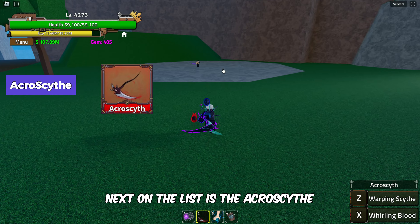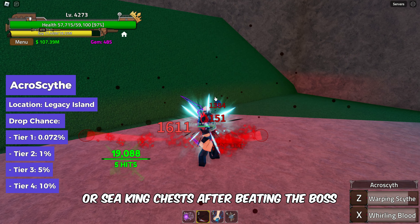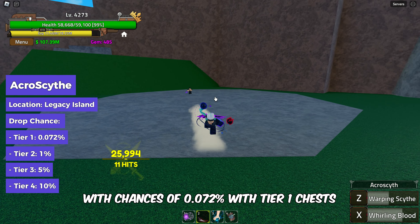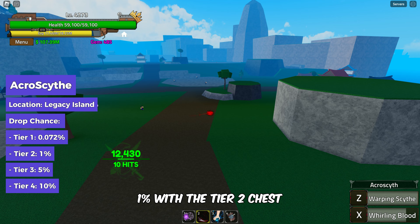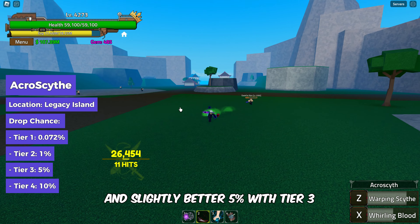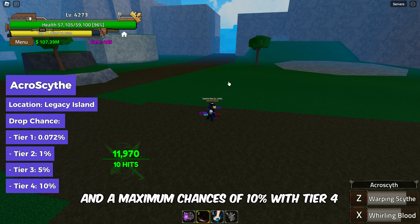Next on the list is the Arrow Scythe, which also drops from the Hydra or Sea King chests after beating the boss, with chances of 0.072% with Tier 1 chests, 1% with a Tier 2 chest, slightly better 5% with Tier 3, and a maximum of 10% with Tier 4.